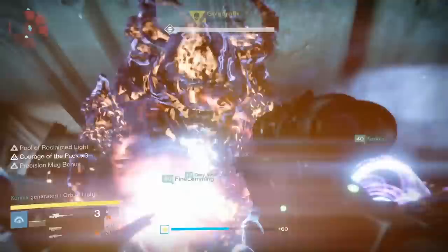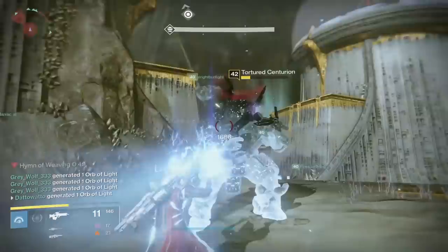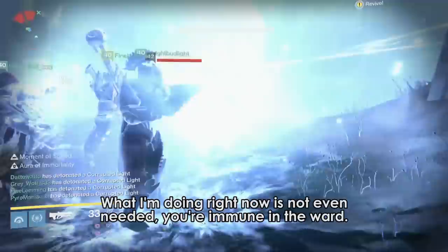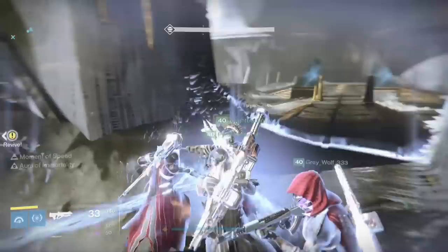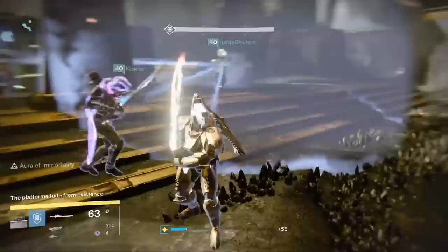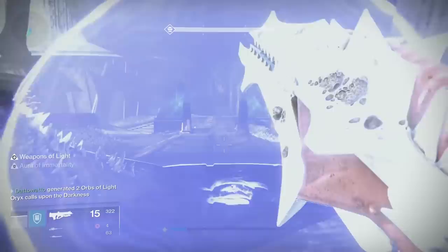For Daughters of Oryx, it doesn't really matter what you use. There are very few adds and most of the encounter is boss damage — your super won't out-damage constant sniper rifle shots. Oryx himself is the same thing; Stormcaller is not particularly useful. Night Stalker feels very effective, but even without one it wouldn't be a big deal. The Oryx encounter is completely execution-based — you can get through it without ever using any super on any class, and that frequently happens. Sunsinger and Voidwalker aren't particularly useful anywhere specific. Basically Warlocks, you can do nearly anything for King's Fall without a large impact on performance — unless it's Golgoroth, where you might want to be a non-tank Stormcaller.